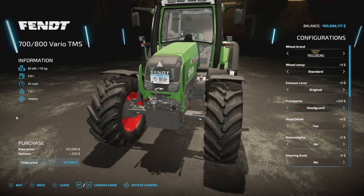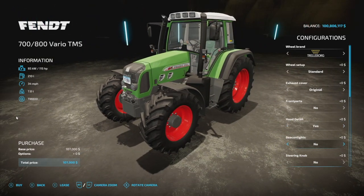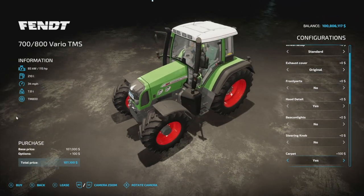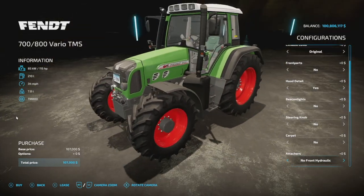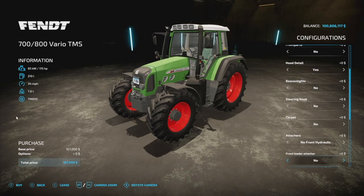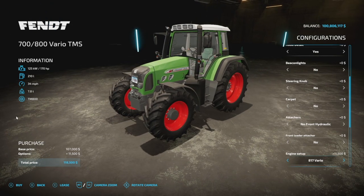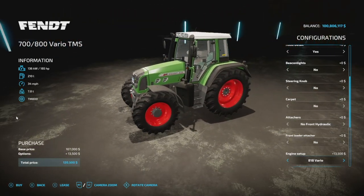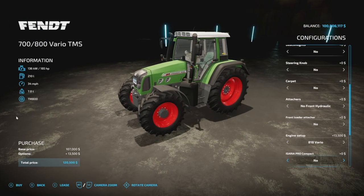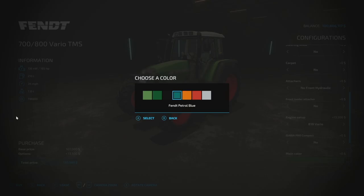Configurations include front parts with a spring holder, hood guard options, beacon lights (left, right, or both), a second design, steering knob, carpet, attachers with front hydraulic without or with PTO. Front loaders include the Quicke, Hauer, and Fendt. Engine options go from 115 HP up through 120, 140, 160, 150, 170, and 185 horsepower. At 120 grand for a 185 HP tractor that does 34 mph with front loader and three-point — great value. Aceria Pro is also supported.